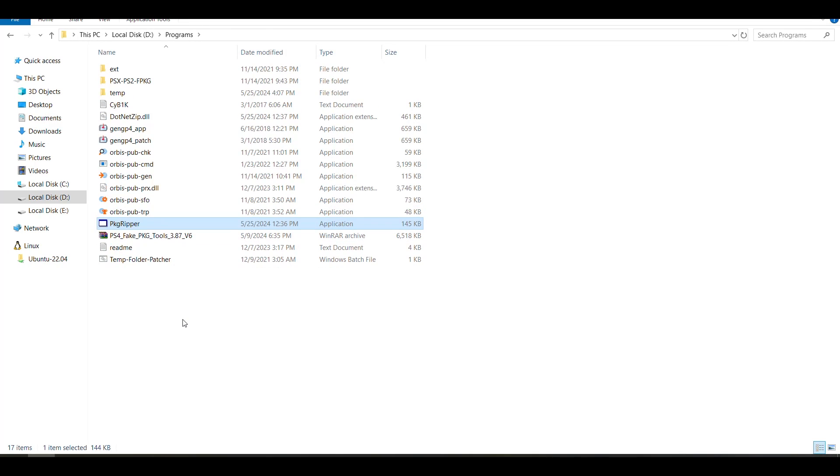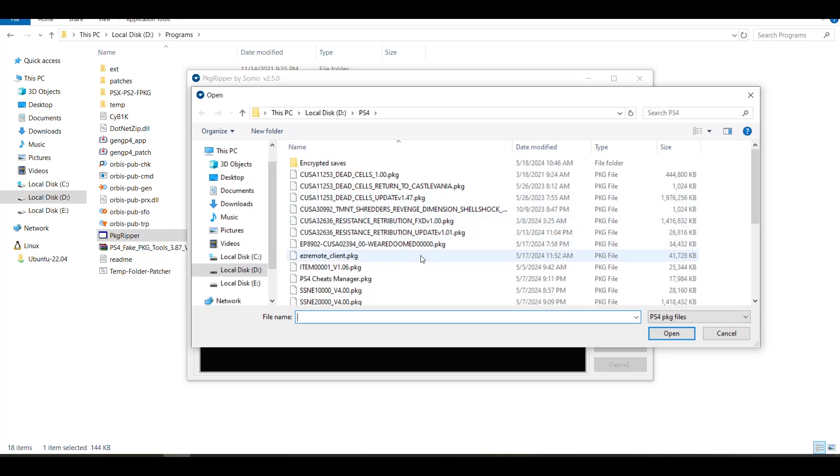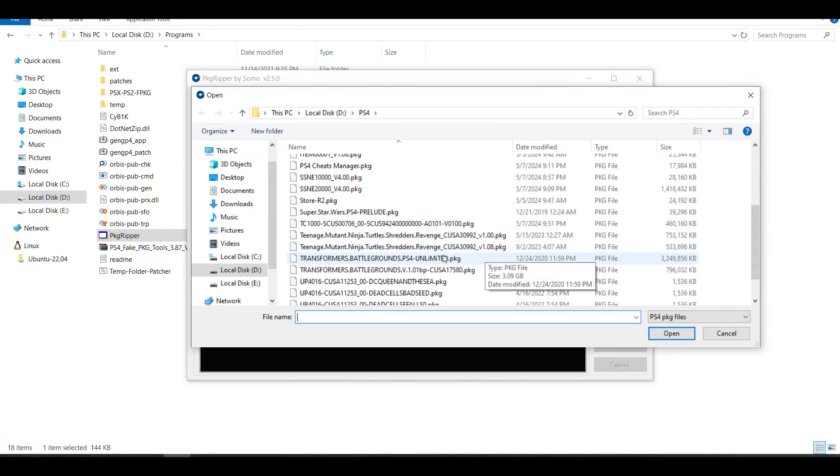And then you're going to double click on the PKG Ripper. Now we're going to go to Browse and select the game that you want to shrink or reduce its size.